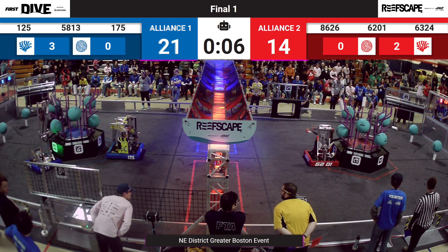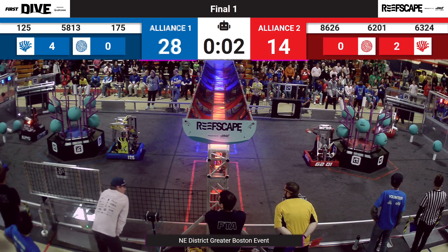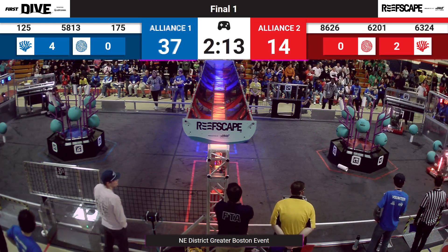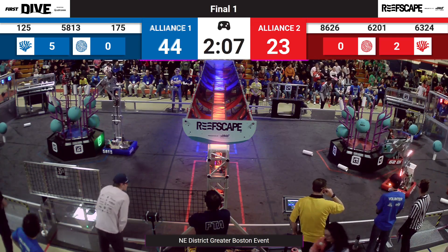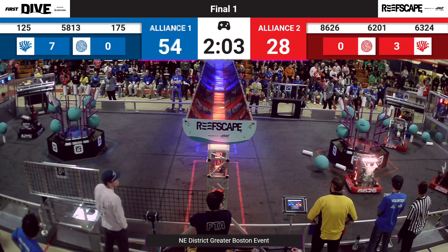A near miss from 86-26 on the Red Alliance. Morpheus going back and forth between the Coral Station and their Reef, same with their Alliance partners. Highlanders coming back to the Coral Station, grabbing that Coral. 6-0-2-4 going up, Bug Robotics now on the Red side of the field, playing defense against the Red Alliance.